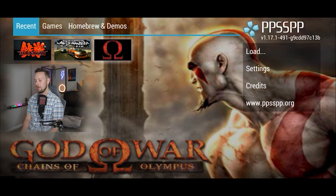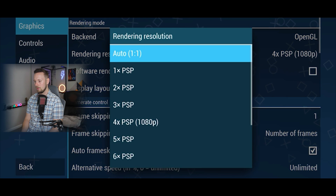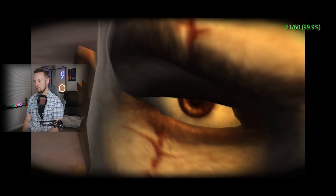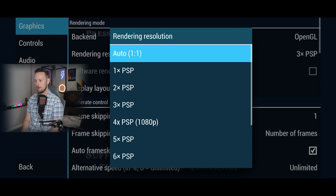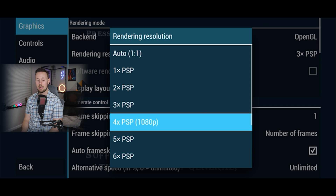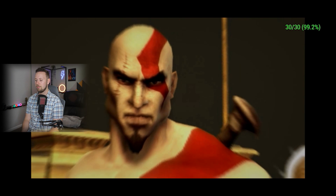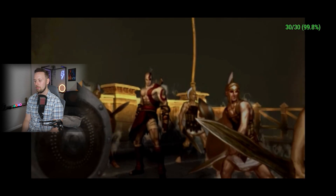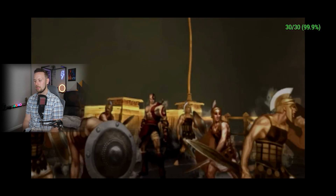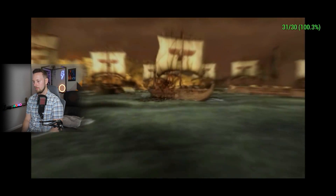God of War needs to be run at 3x resolution, so let's go into video settings and set that. You can actually change the resolution on the fly — if I wanted to change it to 1080p, it changes right there without needing to exit the game. I've still yet to play God of War 3 — I've played God of War 2018 and Ragnarok, but never the older ones, so I still need to play God of War 3, 2, and 1, including this one.